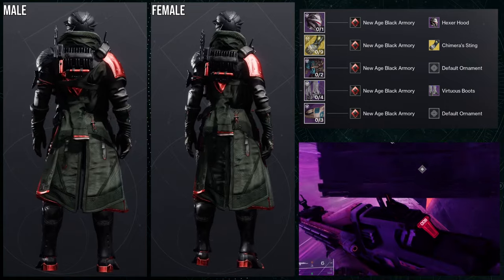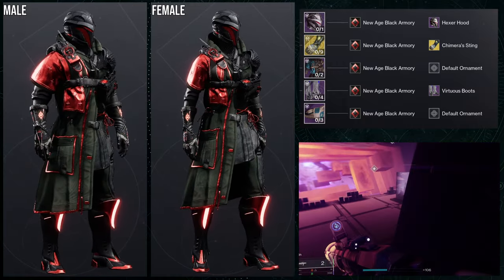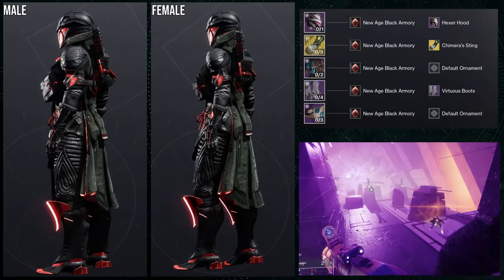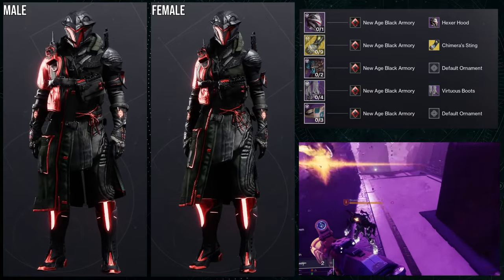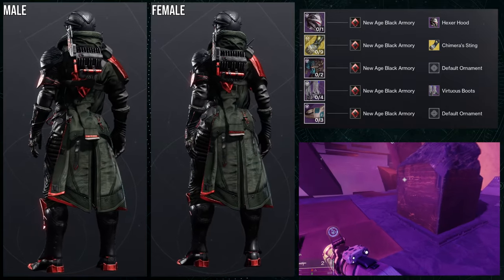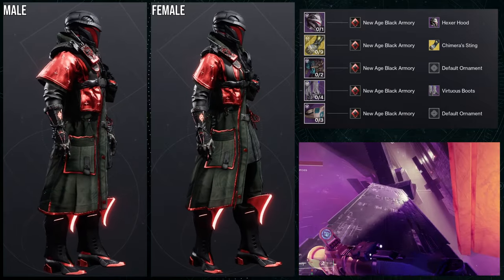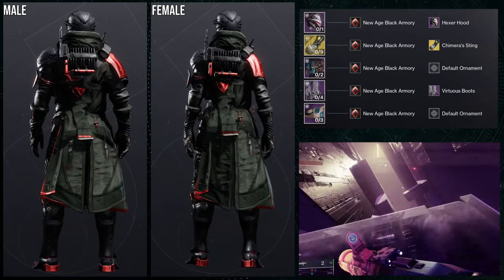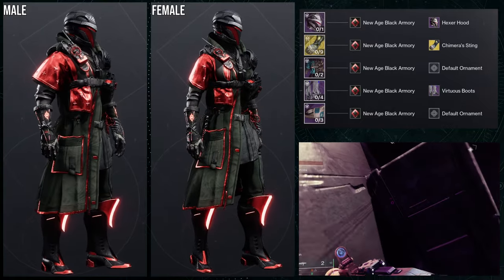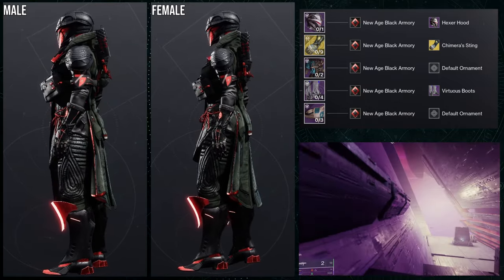As for the next set, we're going to be using the Chimera Sting ornament for the Necrotic Grips. I'm going to keep it honest — I don't know what the hell is happening with this set. But it looks cool, I really do like this set. Some people might say it's a little bit of an edgelord set — which is fair considering we're using the New Edge Black Armory shader, which is just red and black — but I feel like this set goes hard, personally.